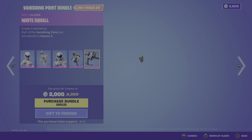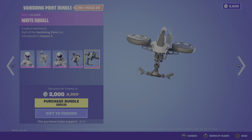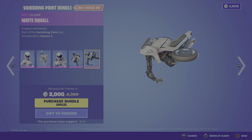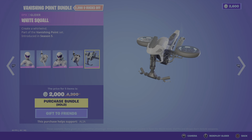Moving on to the glider itself, we have the White Squall. 'Create a whirlwind.' First introduced in OG Season 5. Pretty damn cool. It's pretty much a reskin of the — is it the RPM glider? I think it's the RPM set glider, or that one might be a reskin of this.